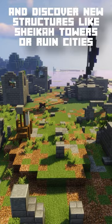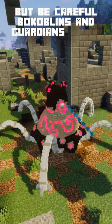Interact with new NPCs like Beetle and discover new structures like Chica Towers or ruined cities. These ancient buildings hold secrets and treasures for you to uncover, but be careful — bokoblins and guardians guard them fiercely.